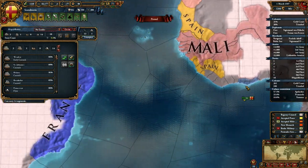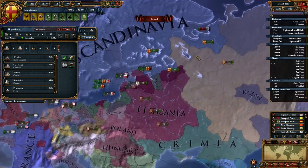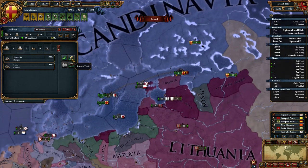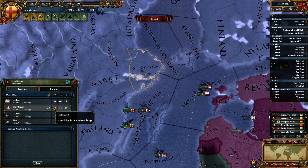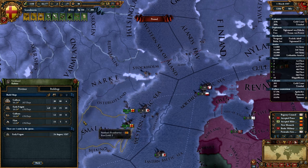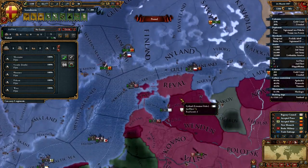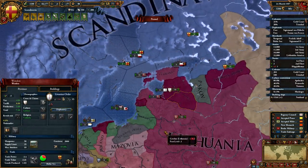We now have our base officially established here. We're sending these guys back home. We have more transports — except for this one, which is still protecting trade. Speaking of which, I should build more trade ships. I'll build six total and have them work different trade nodes. That's our other little fleet inside the Baltic Sea — everyone worship it as the mightiest thing in the world, which it is.